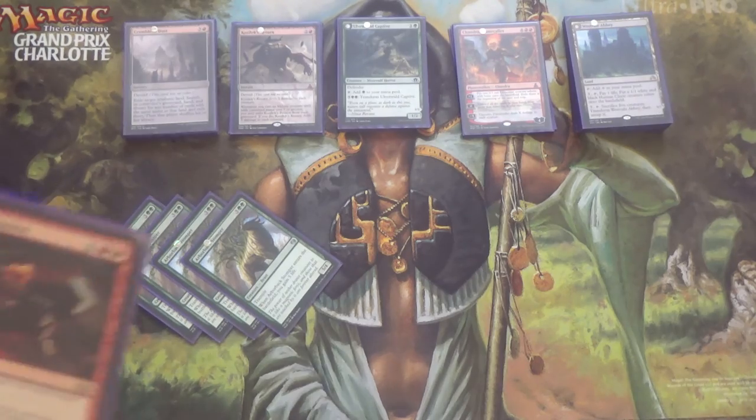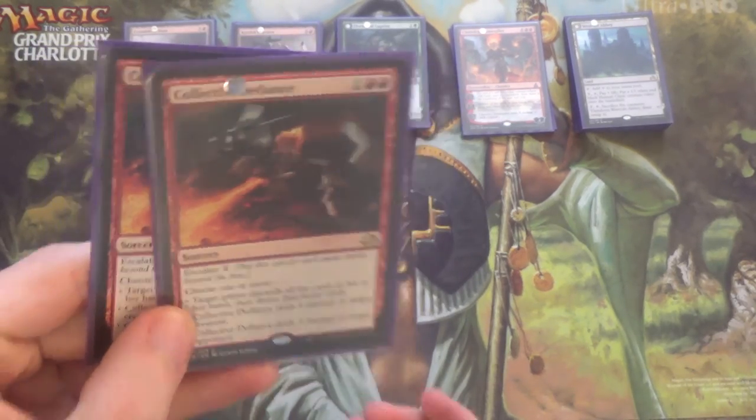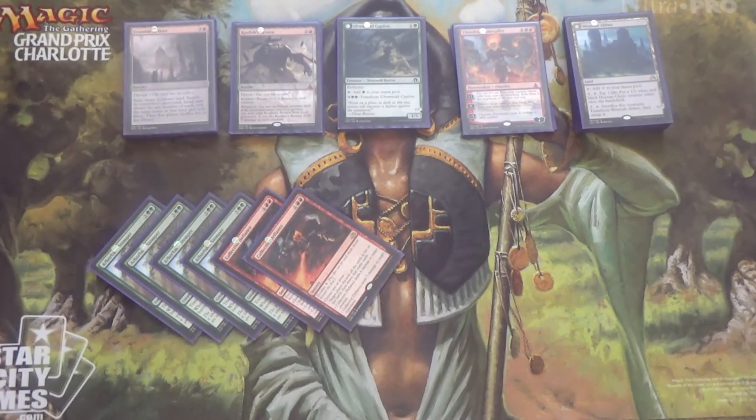Next, I have two more removal spells if I need them — two more Collective Defiances, for all the reasons I mentioned before. If you want to try Harness Lightning instead, by all means go right ahead — that may be better. Although Harness Lightning on its own doesn't kill Heart of Kirin, so maybe put in some Aether Hubs.